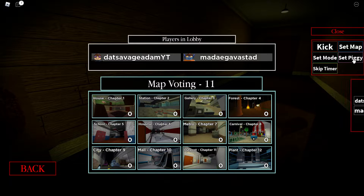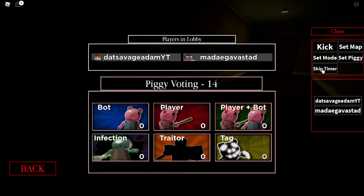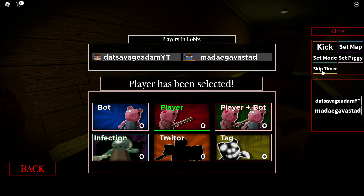Let's do player, and I'm gonna set myself as piggy. I guess we can just do house map. So yeah, here we go — player, I am the piggy.